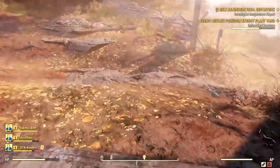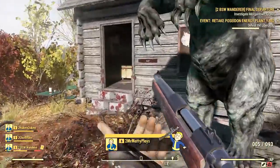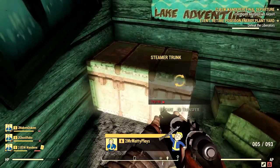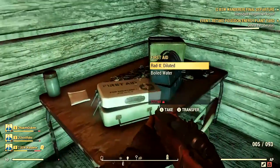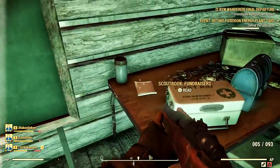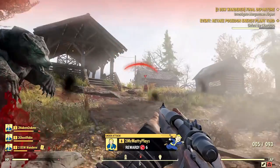Speaking of carry weight, being over-encumbered in Fallout 76 is actually quite a bit different. You no longer get that super slow walking thing that was immensely frustrating. Now you walk at a normal pace, but you'll notice your action points do take a hit. You still can't fast travel or anything like that, but you can at least get short distances while over-encumbered, like to your workbench.